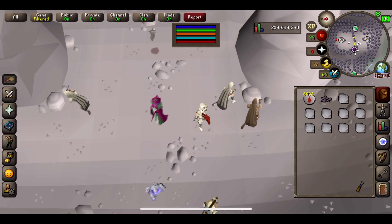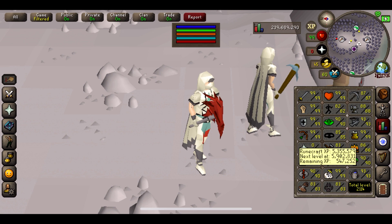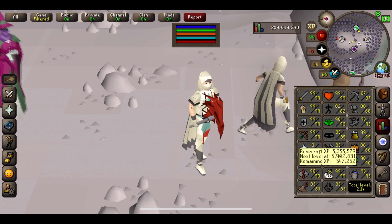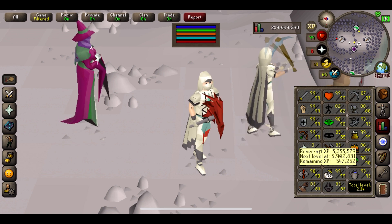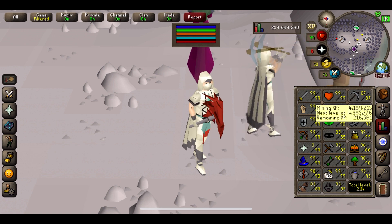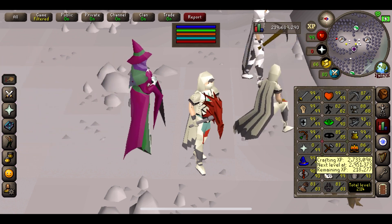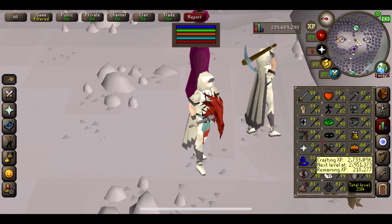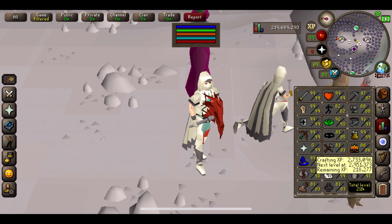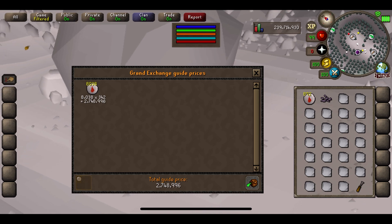We're now over the 5-hour mark — time has been stopped. In runecrafting XP we gained just under 35,000 XP again, so about 35k an hour it looks like. In mining we gained 4,200 XP this hour, and in crafting we got 5,800 XP. Nothing crazy, but still not too bad. The price check at 5 hours comes to 2,748,000 GP — not too bad for some very AFK work.